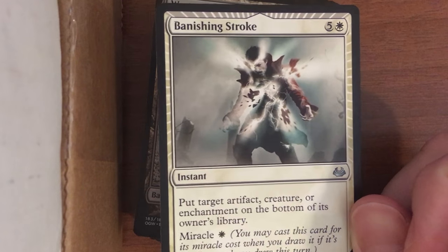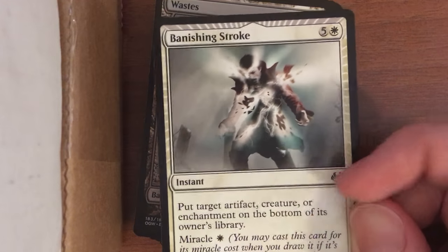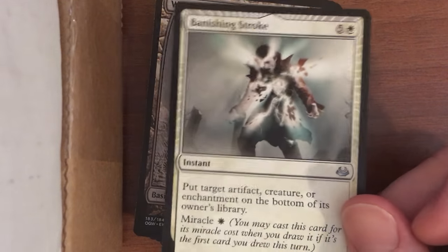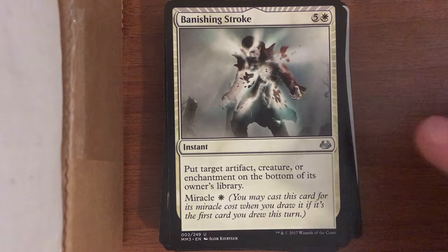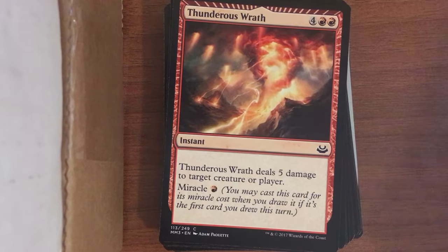Banishing Stroke is a miracle card. Miracle is a mechanic where when you draw the card, you can reveal it and play it for a much cheaper cost. You can play this for only one mana and put something on the bottom of the deck, which is really good for one mana. It's got beams of light coming out — like a holy intervention — which also helps you recognize it when you draw it, since once it's in your hand you can't prove you just drew it. There's also a red one.